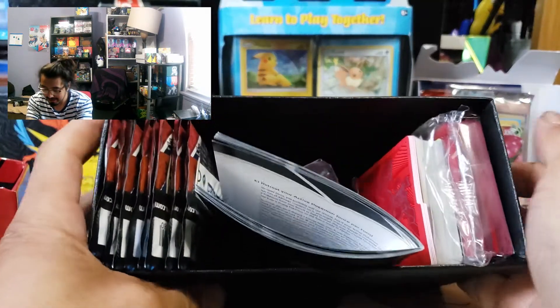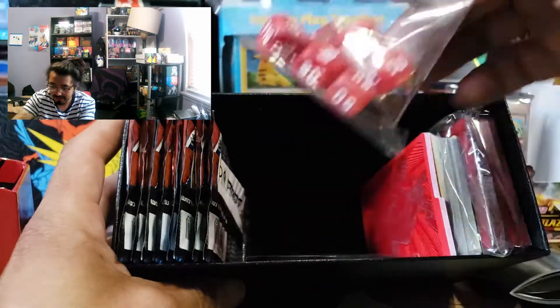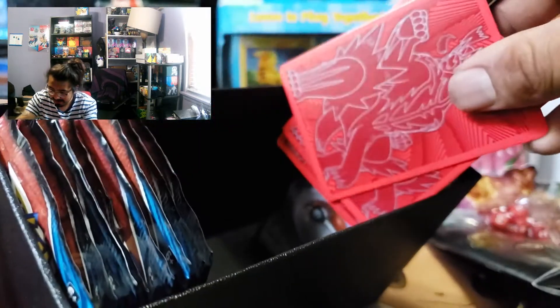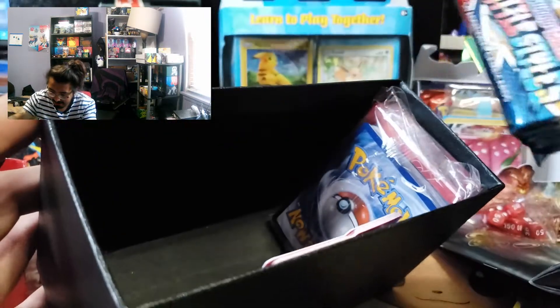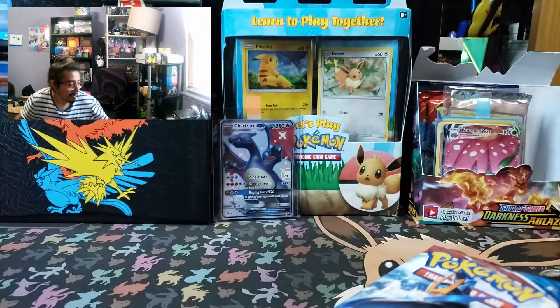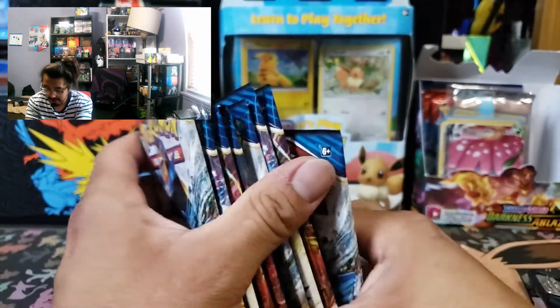You guys can see what comes in ETBs: you got the rule book that you need to play the game, these red dice, your standard card dividers, energies, sleeves, and eight Battle Styles packs that come in these bad boys. And I can't forget about the poison marker and the burn marker. We do have two, four, six, eight Battle Styles packs.